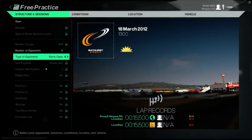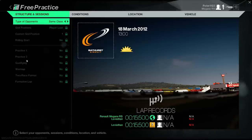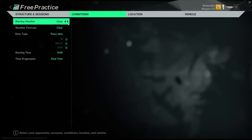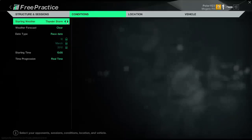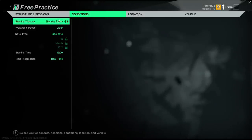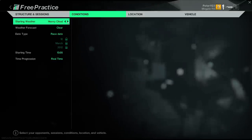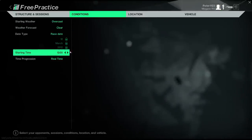Free Practice — I guess this is where I can show off a lot of the tracks and cars. Depending on the track, some go really high on opponents, up to like 50 or 60. You can do various practice sessions, qualifying, warm-ups, formation laps — really cool. Conditions: starting weather — there's a lot of conditions, from clear to cloudy to rain, storm, and thunderstorm where puddles form and you hydroplane. Also fog and hazy. A lot of conditions. You also have date and starting time settings.